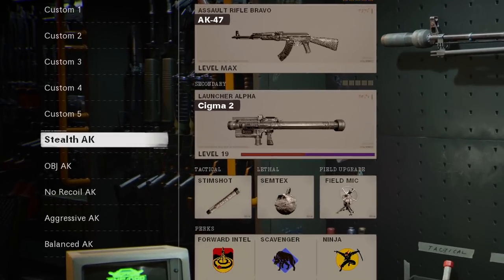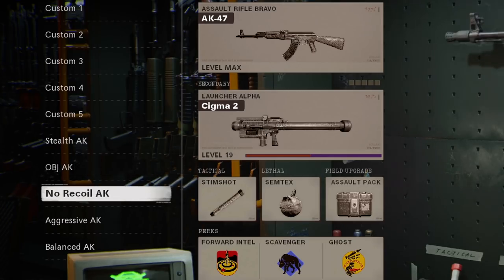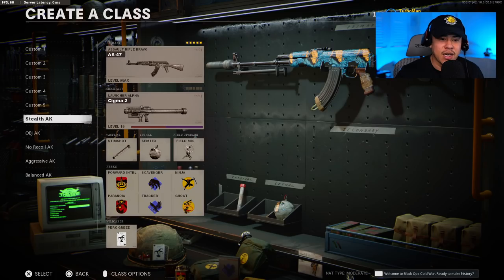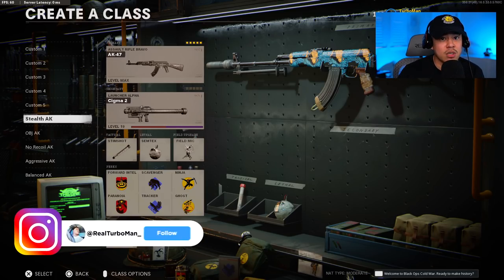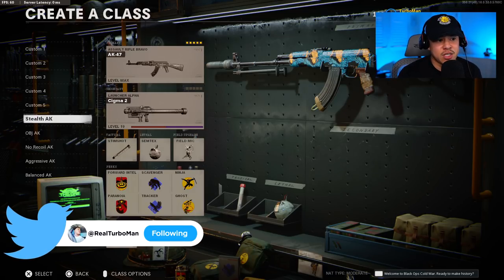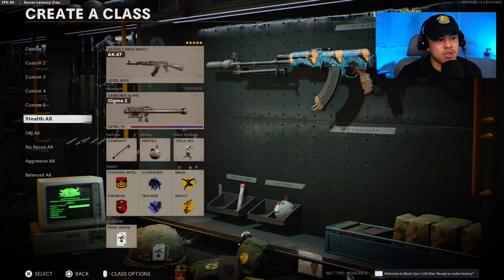Just a brief overview: we've got a stealth AK, an objective AK, a no recoil AK, an aggressive AK, and a balanced AK. Most of these attachments are going to be very similar to one another, because there are some attachments on certain weapons that just don't matter as much as the others. Keep in mind that each and every single one of these class setups has a specific playstyle that you're supposed to be using them for.